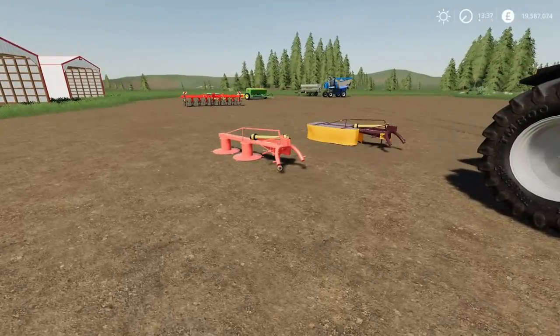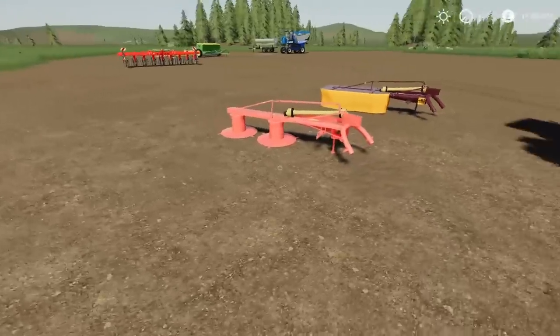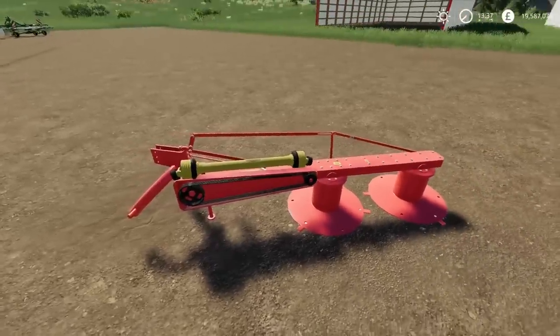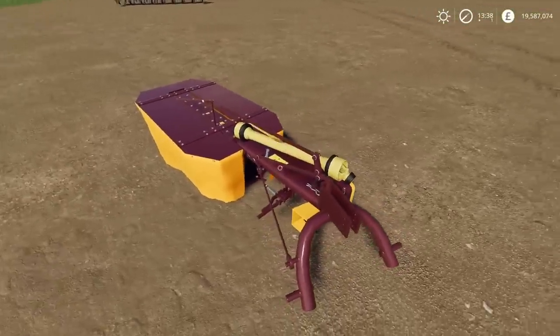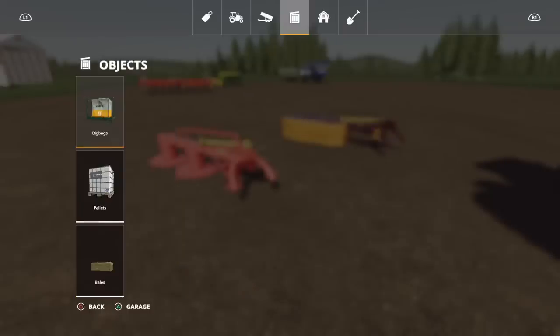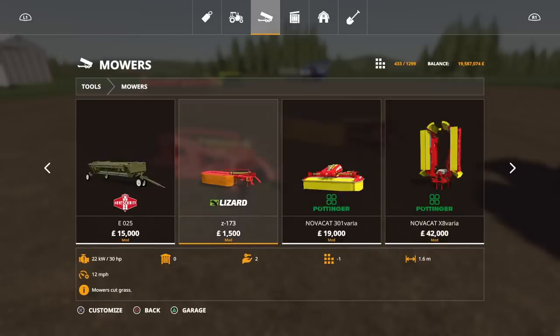Moving on, this is the Lizard Z173 by Danio Mods and Kubos — a rear side mower. There are some interesting options: a completely open version with the belt drive all visible, without side skirts, or a version with side skirts and various colour configurations. You'll find this under mowers. It's a 1.6 metre mower using five slots.